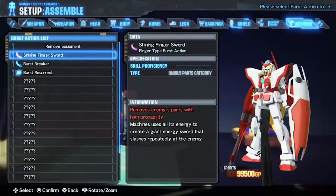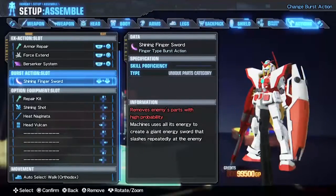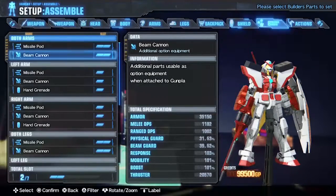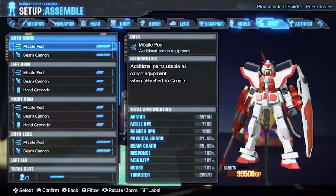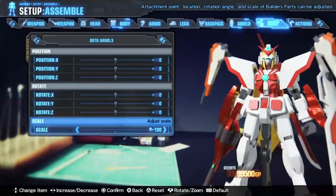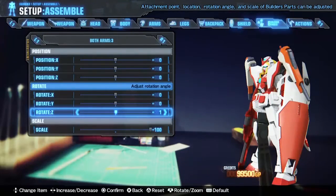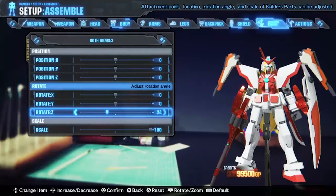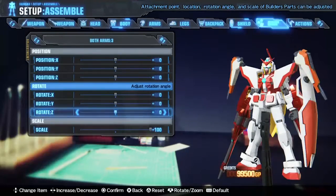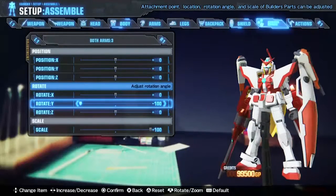I remove any parts with high probability. So certain Gundams have a specific burst action, which is really cool, although I can't imagine there being too many. Maybe most of the units with Supermode will have a special burst action.